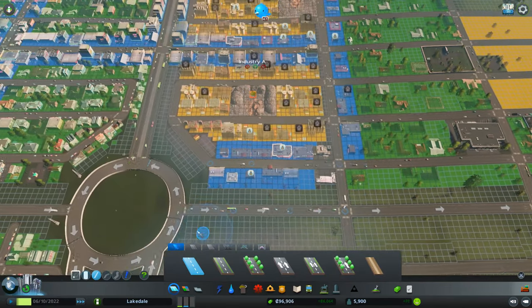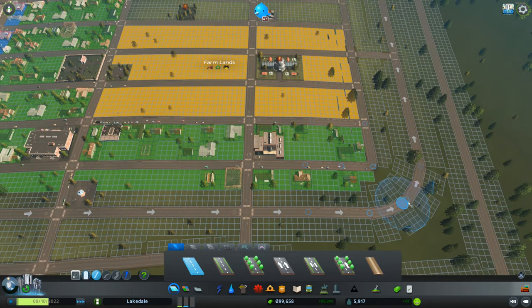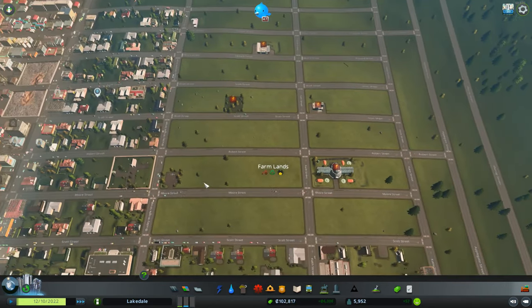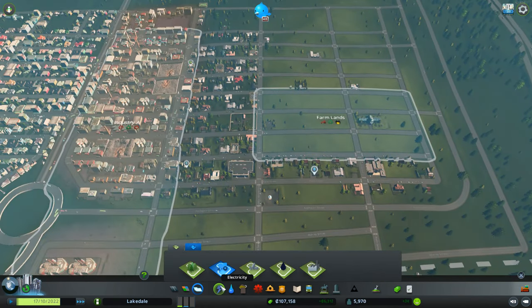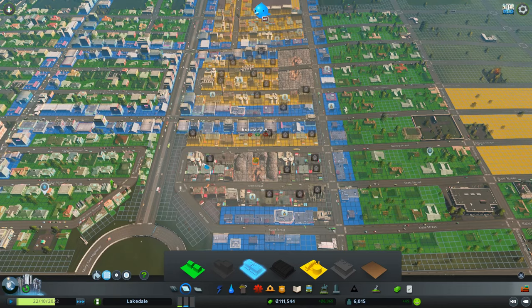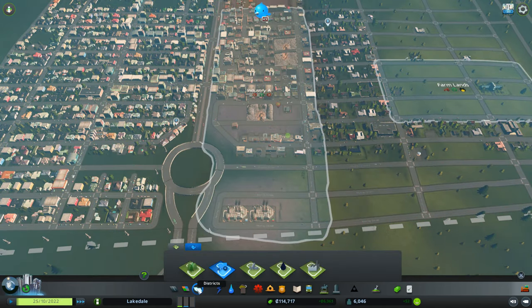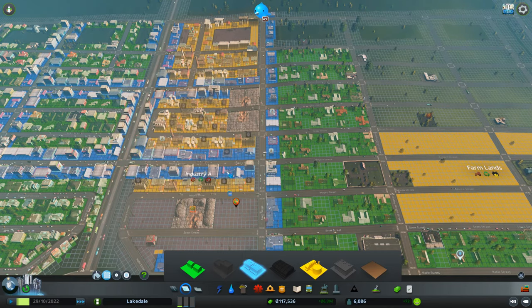That's three out, and that one is three out as well — not just from where we left off, it should go like that. I put this into farmlands, hopefully they'll start building in there. To do that I painted the district, then went to this tab here and clicked on the tracker — boom, farmlands. Then I deleted this industry up here to hopefully get more industry over here. I might delete more to increase our thing.